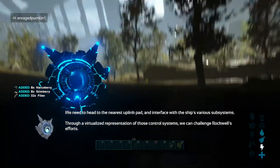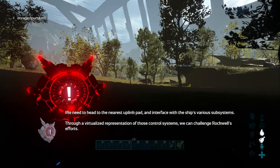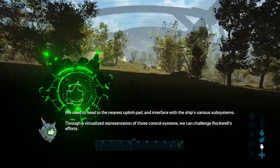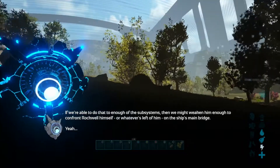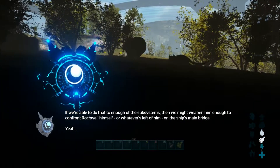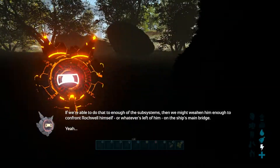We need to head to the nearest uplink pad and interface with the ship's various subsystems. Through a virtualized representation of those control systems, we can challenge Rockwell's efforts. If we're able to do that to enough of the subsystems, then we might weaken him enough to confront Rockwell himself — or whatever's left of him — on the ship's main bridge.